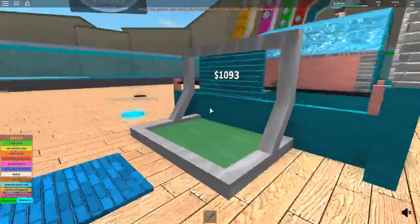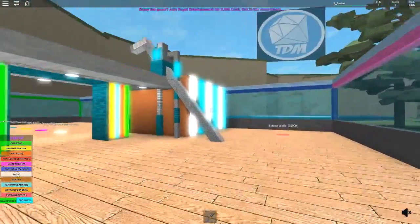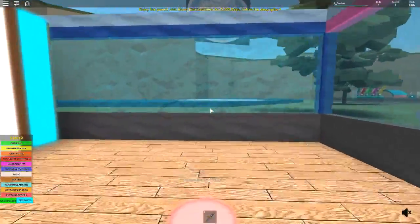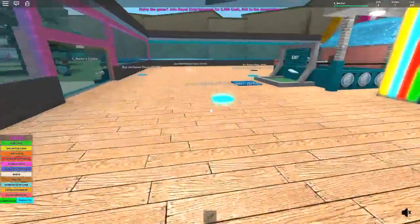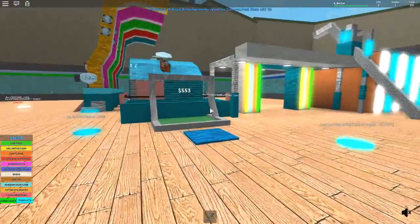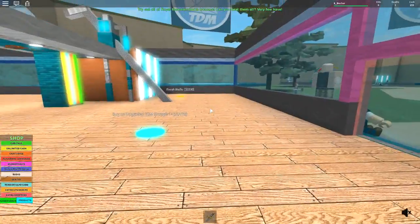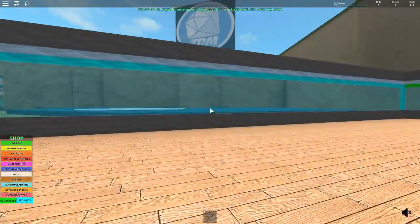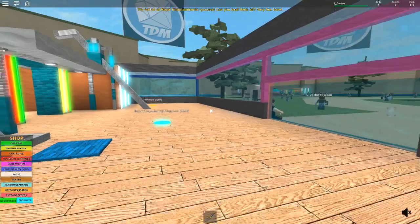1,000 — there we go. We've got 1,000. Do we need to extend the walls? Let's try and extend the walls. Boom — there's our little bit of extended walls. 1,530 to finish the walls. That would be quite a good thing. Finish the walls for 1,530, buy an owner-only door for 2,500. So we need 4,000 roughly to finish off the walls and get the owner-only door. Those are going to be our next two things to purchase.